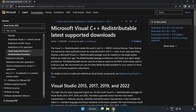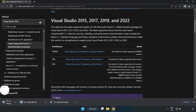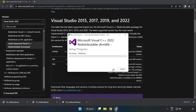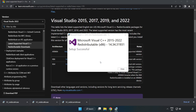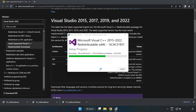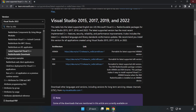Go to the next website — link in the description. Download 3 files and install each downloaded file. Click 'I Agree to the License Terms and Conditions' and click Install. If it fails to install, no problem — repeat for the others. Click Close after each one, then close the internet browser.